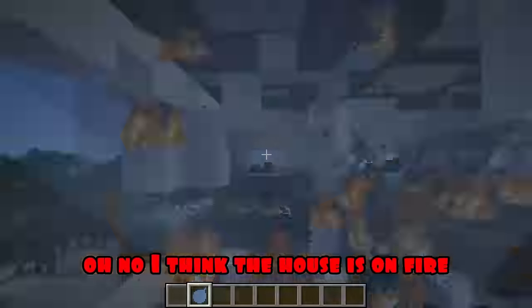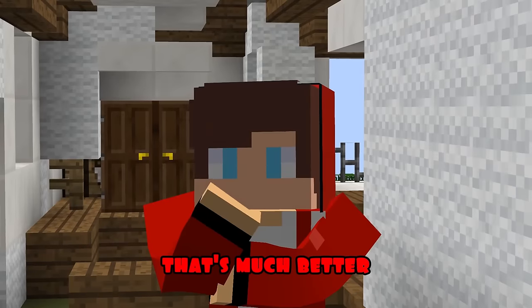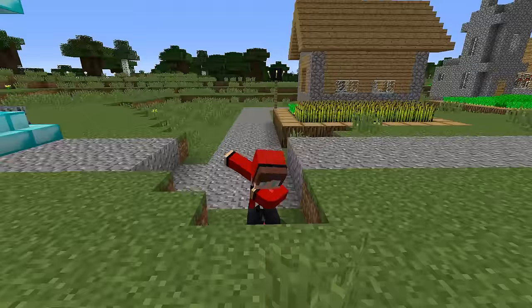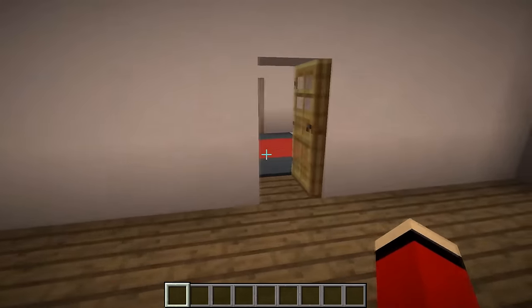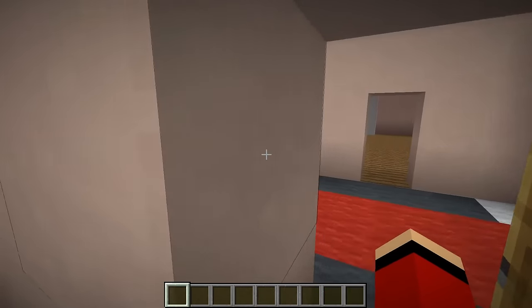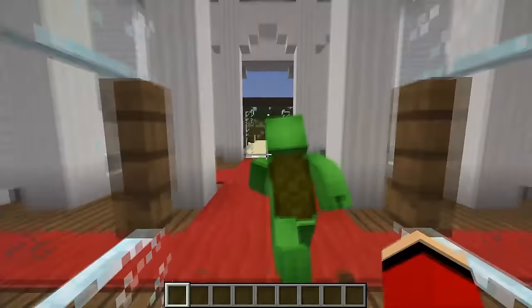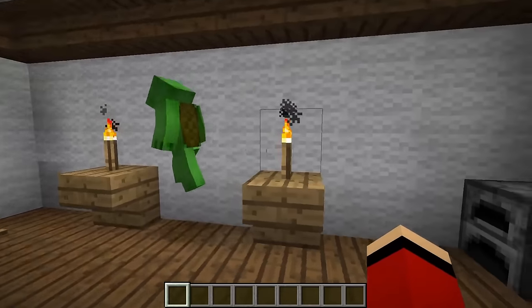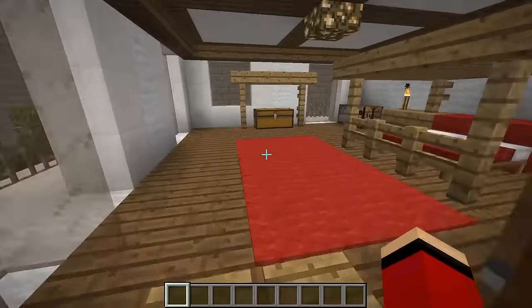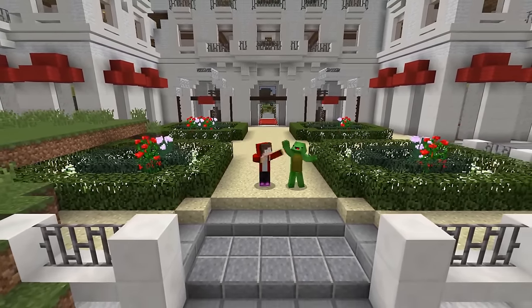Oh no, I think the house is on fire - we need to put out everything urgently. That's much better! Great, the huge hotel is ready. It's time to see what Mikey did. You've got a very big hotel Mikey, it's great, there's so much space inside! Thank you JJ, and what happened to you? Let's go take a look. Wow JJ, what a huge house, he's just gorgeous! There are so many rooms here. Thanks Mikey. Thank you all for watching friends, like and subscribe to the channel, also don't forget to click on the bell to not miss new videos, bye bye!